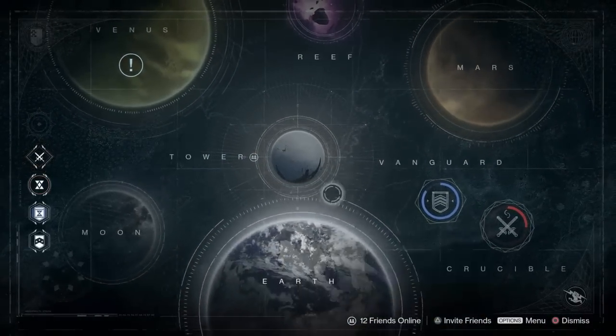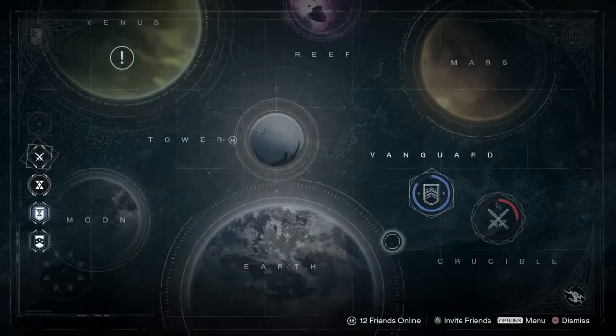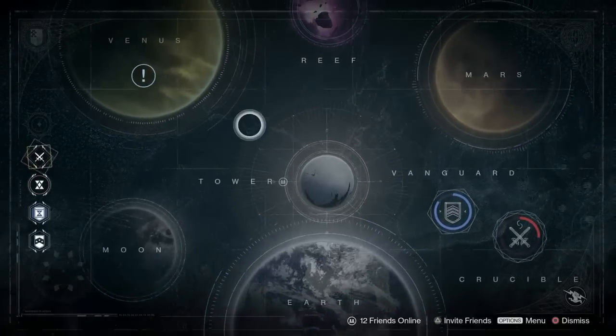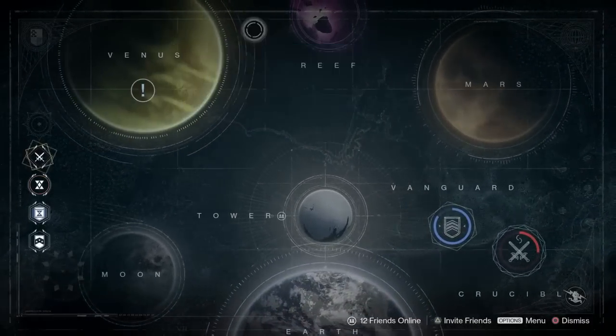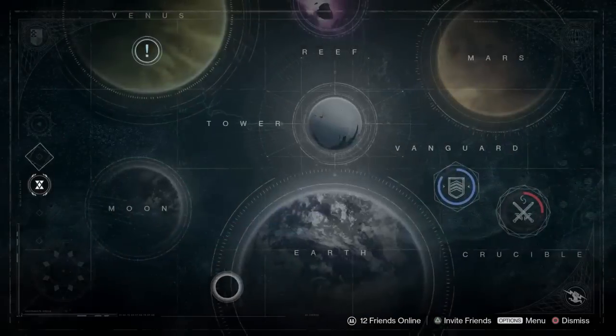Hey guys, welcome to a video on Destiny where I'm showing you the new best spot I found to farm for legendary engrams, rare engrams, uncommon engrams, strange coins, ascendant energy, ascendant shards — anything really. This is the best place to farm for any of that.